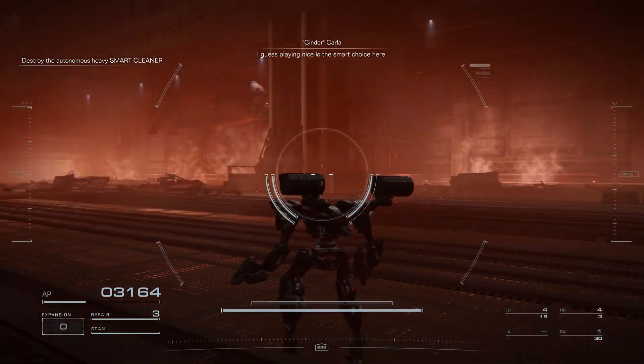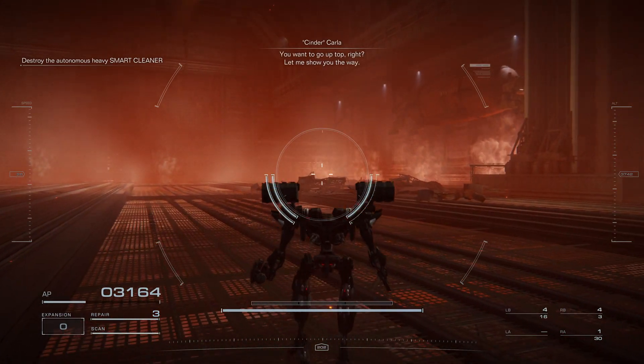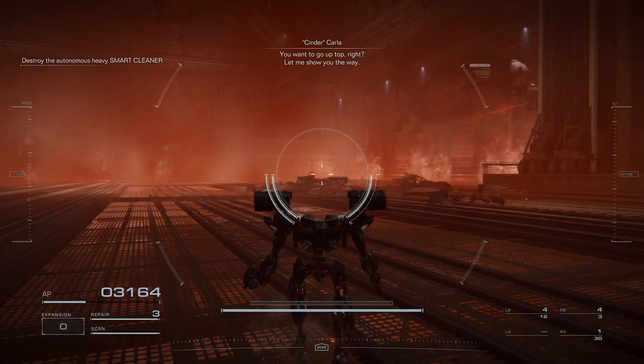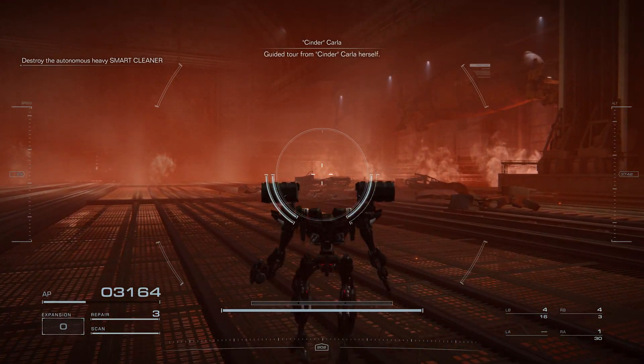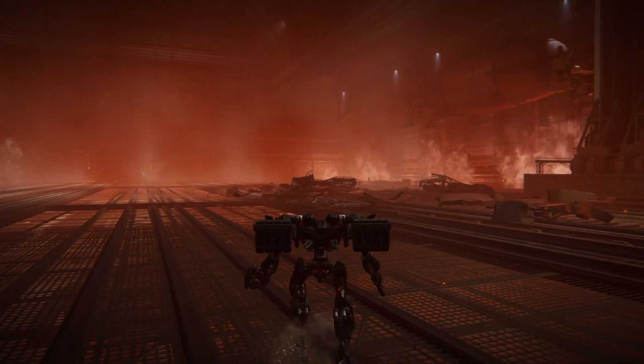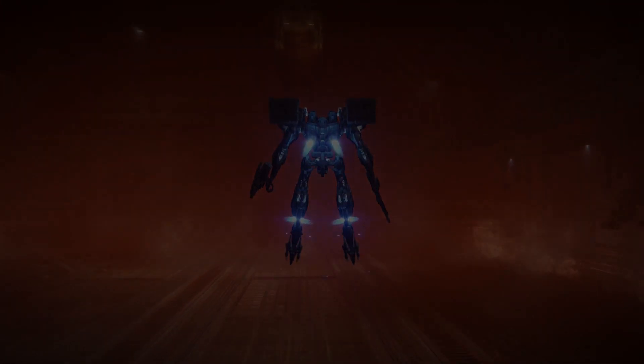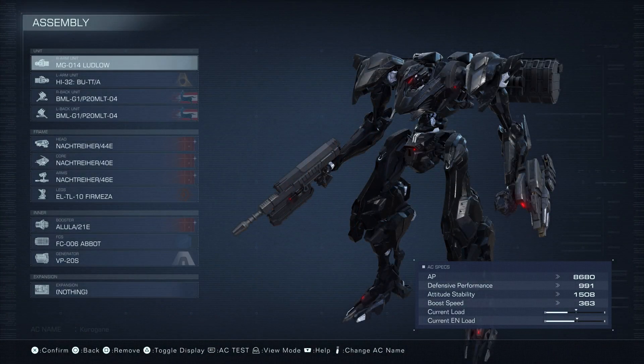Don't try to fight it up close. Only get up close when the boss goes down. Even if it does the rush attack and you go in close, it could still be pretty dangerous because of its one-to-two hit KO arms. Range is your best friend for this fight. Here's my setup for those of you curious about what I have going on. That's pretty much gonna wrap it up for this video — thank you all so very much for watching. Hope this helped and I hope to catch y'all next time.